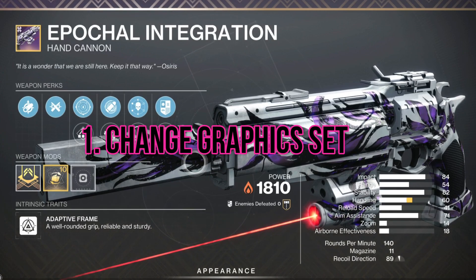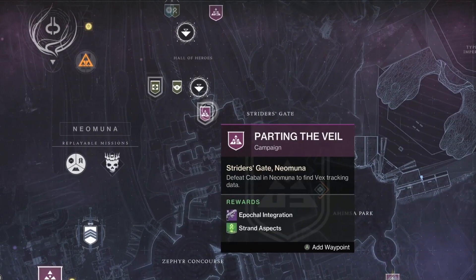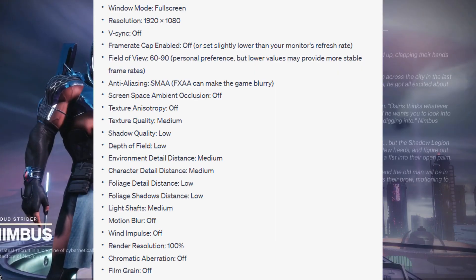Step 1: Change Graphics Settings. The first step is to optimize your graphics settings in Destiny 2. Follow these recommendations for optimal performance. Window mode: full screen.